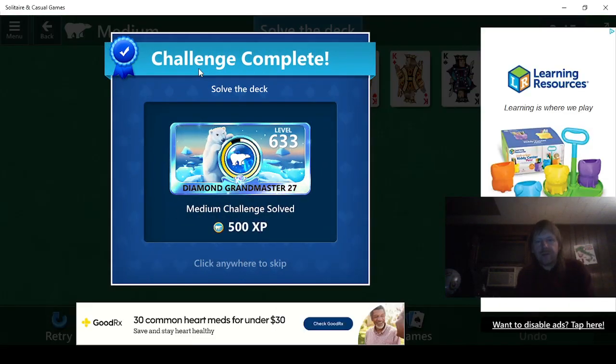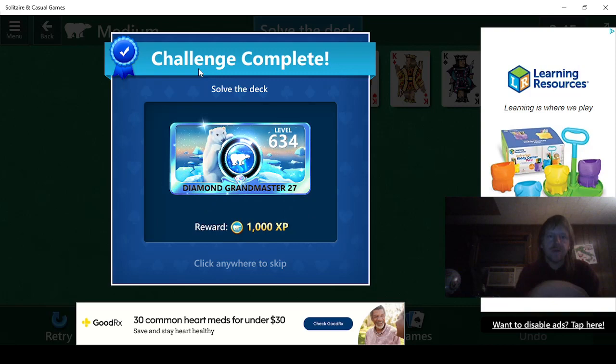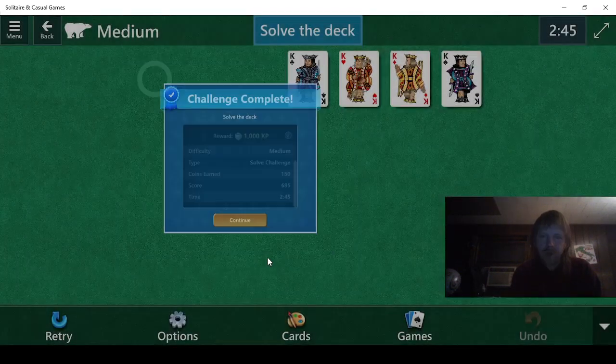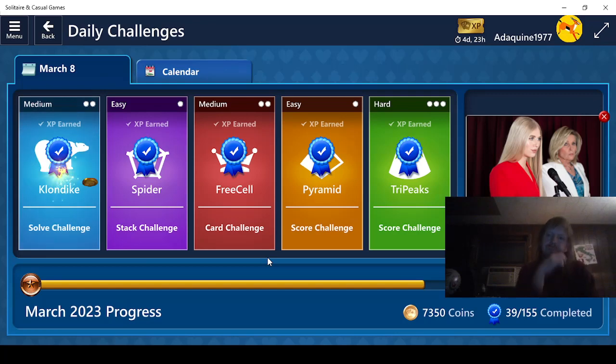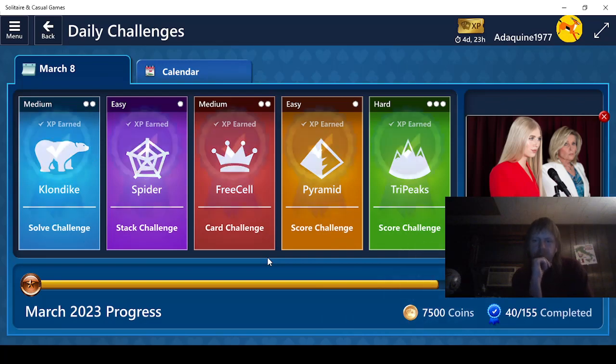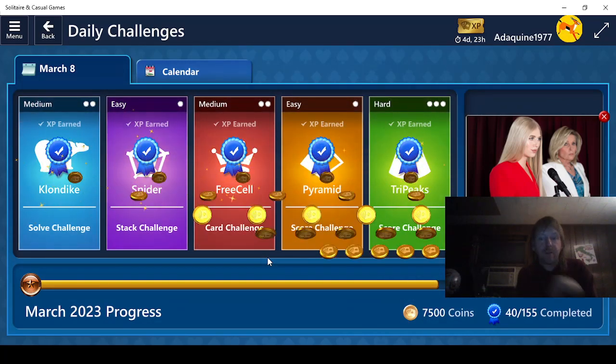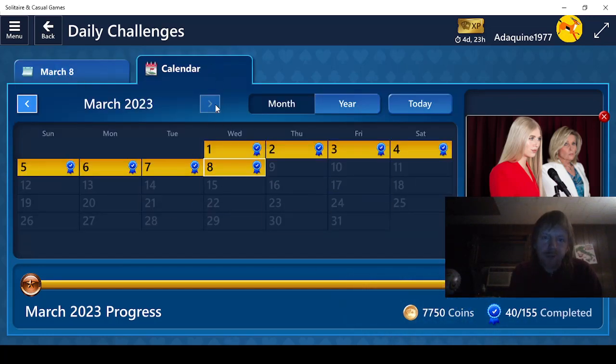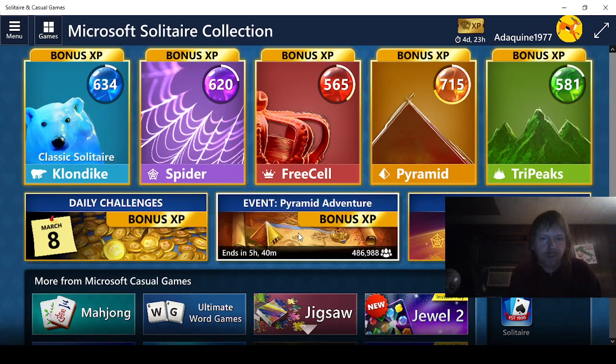That should do it — that should get us to 6.34. That should get us 250 more for a total of 7,750 coins — not experience, but coins. As you can see, we've done every single challenge so far this month.